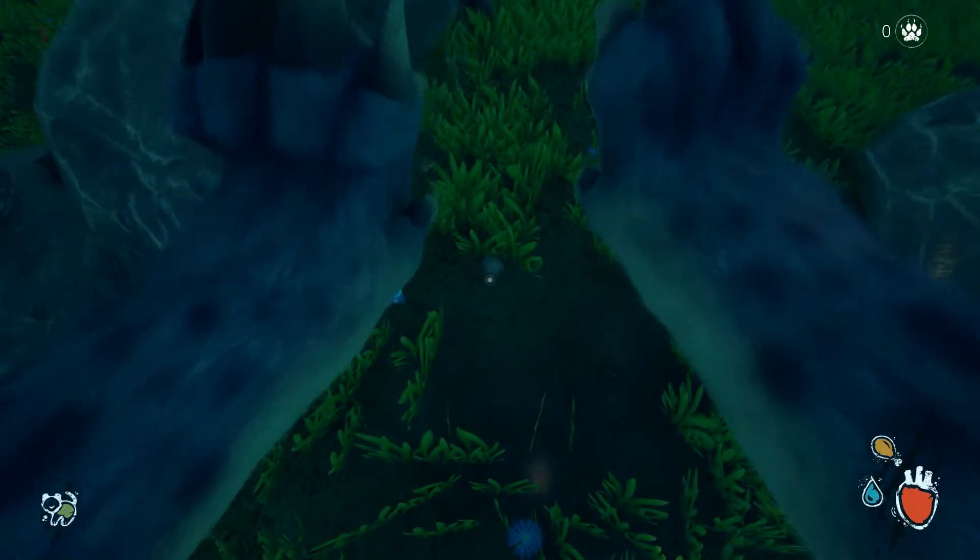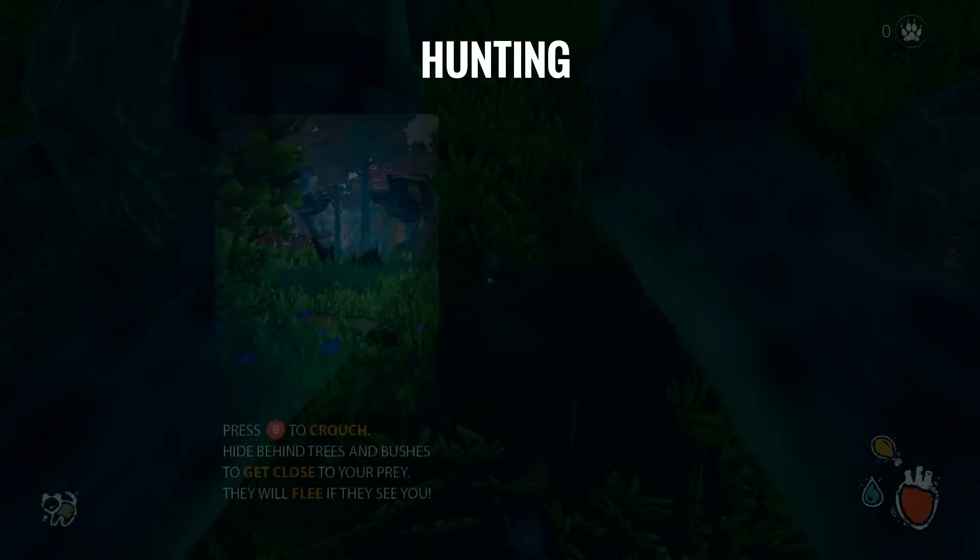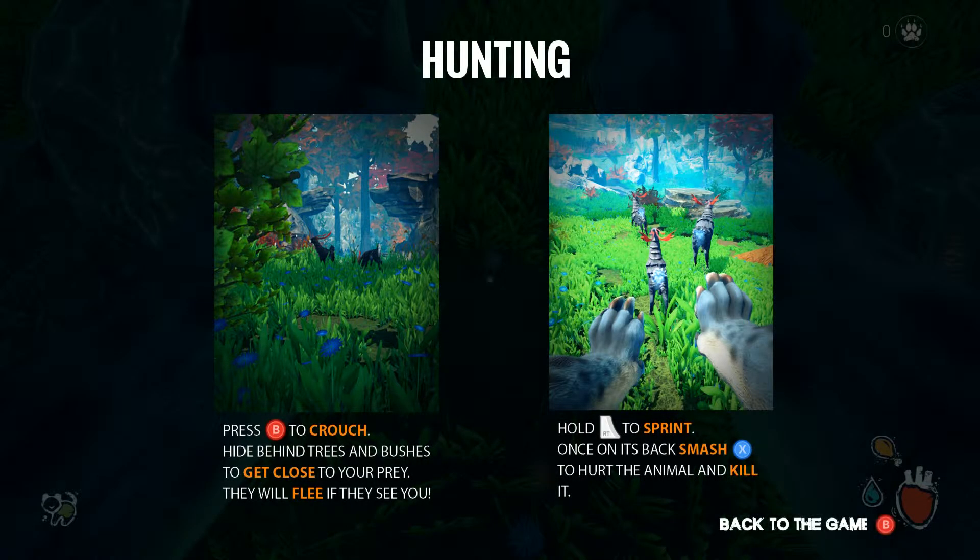Press RT to do actions. I can see my paws. Hunting: focus on animal sounds by pressing LB to get more information on their positions, smell by pressing RB to track and hunt. Press B to crouch and hide in pine trees and bushes to get close to prey — they will flee if they see you. Hold RT to spring on its back, then smash X to hurt and kill the animal.